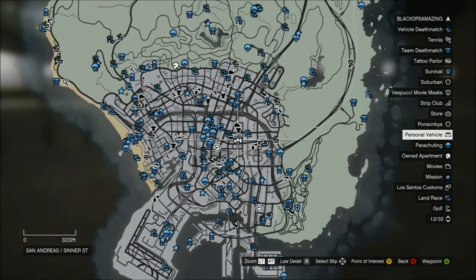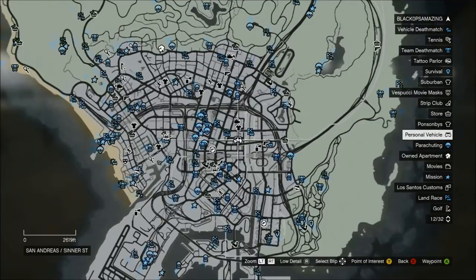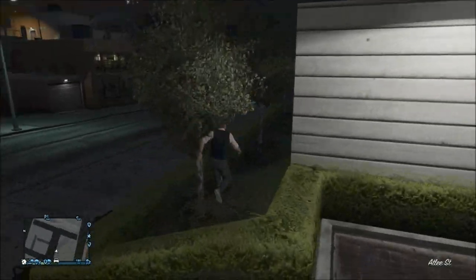The first thing you want to do is come to this location on the map — this is where the police station is located. Walk up to the front of the police station and come around the side. You will need to jump over a hedge and make sure you come up against this wall.